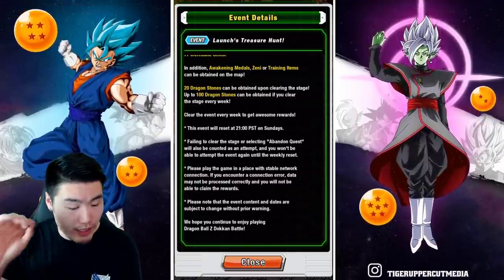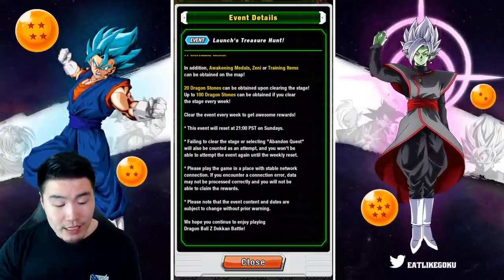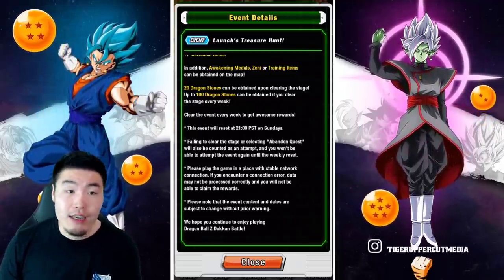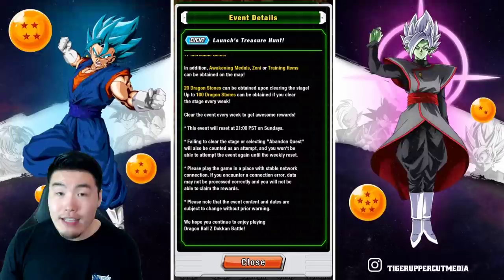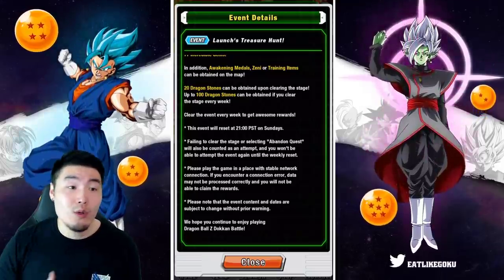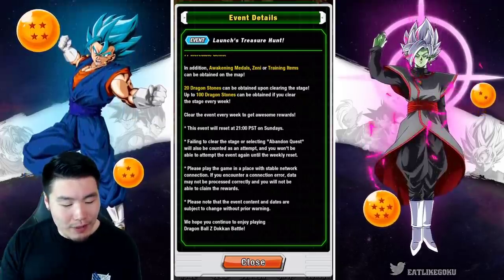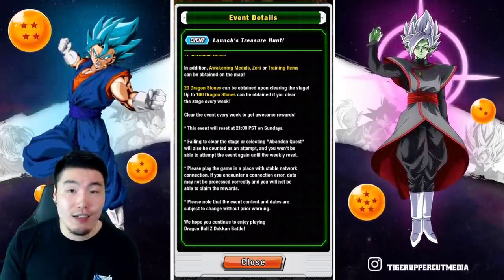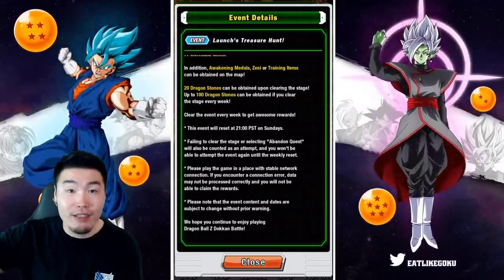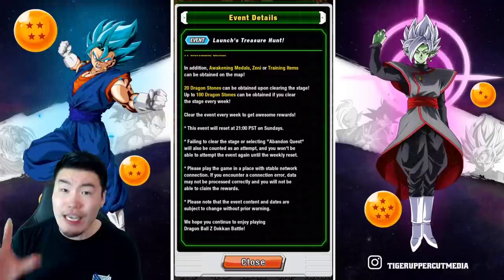Some things you should note: failing to clear the stage or selecting Abandoned Quest will also be counted as an attempt, and you won't be able to attempt the event again until the weekly reset. Which means if you exit the event or your game crashes and you can't get back in, you're kind of screwed — you will not be getting the 20 stones. So make sure to play the game in a place with a stable network connection. Don't be using some cheap McDonald's Wi-Fi if you can help it.